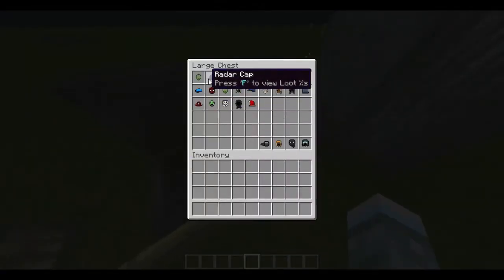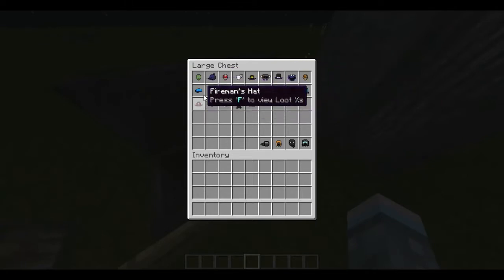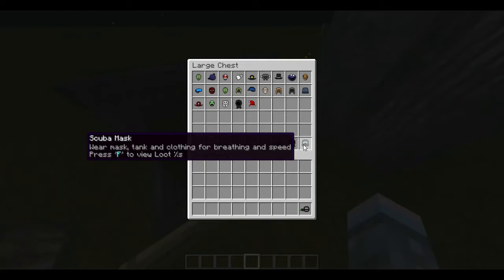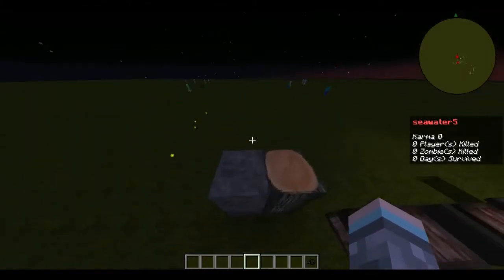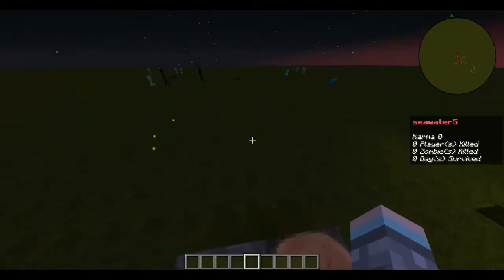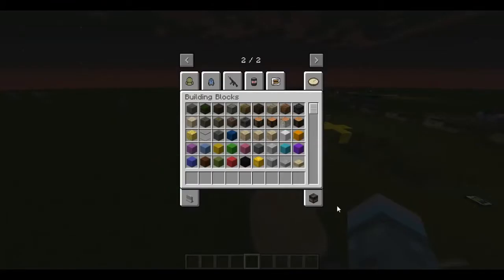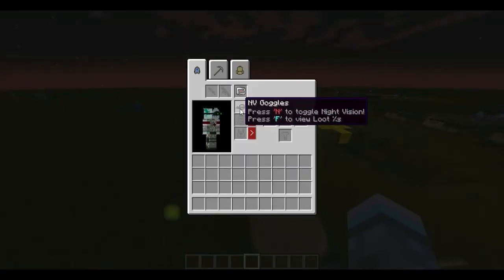These are the other things you can wear: all the other masks, special masks that reduce flash blindness, night vision goggles, and the scuba mask which makes you move faster in water if you have the full gear on. The night vision goggles, when you press N, turn your screen green and give you night vision.